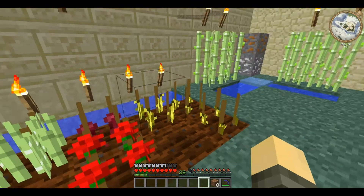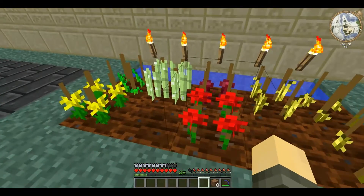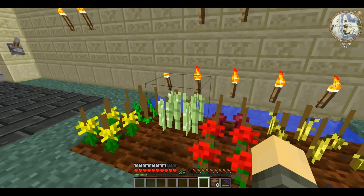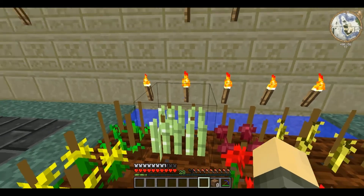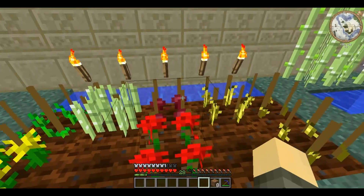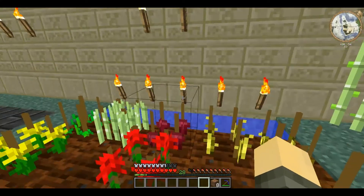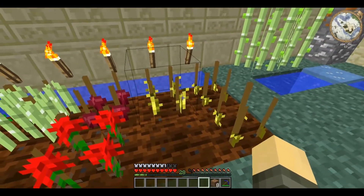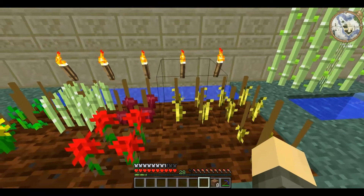Every single one goes through several stages. The flowers just get taller, the reeds look like they're actually growing up, and the wheat goes through its normal growth cycle, as does netherwort. Melons and pumpkins grow as the stalks do, but then they go through some unique development stages.